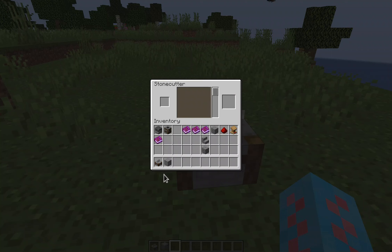The second advantage is the ratio. If I put stone into the stone cutter, I can make one stone into one stone stair. In a crafting table, you would use six stone to make only four stone stairs. So by using the stone cutter you get a better ratio and save on crafting materials, especially when making larger builds.